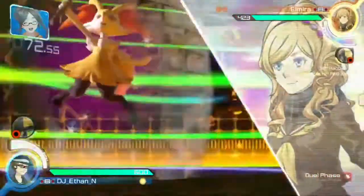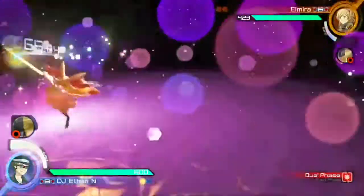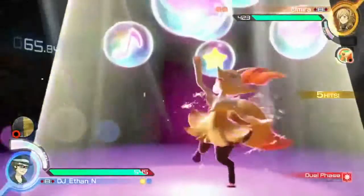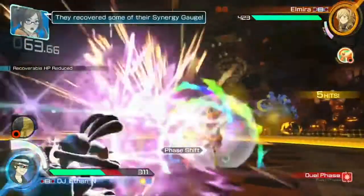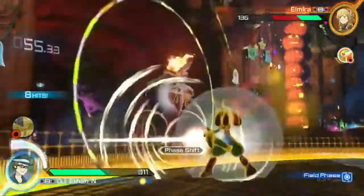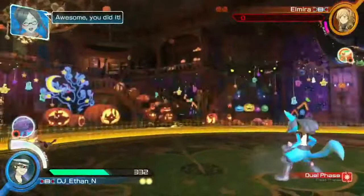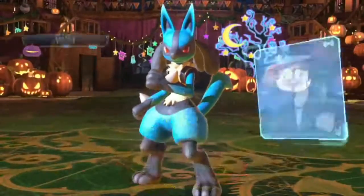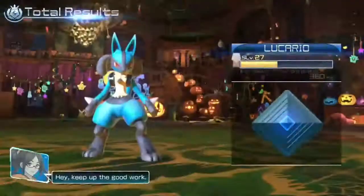Synergy gauge, up! Even when they're in burst mode, if you hit them with a strong attack, you can make them flinch! They've recovered some of their synergy gauge! You did it! Great battle! Hey, keep up the good work!